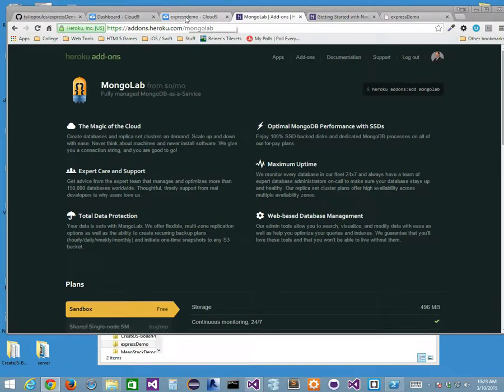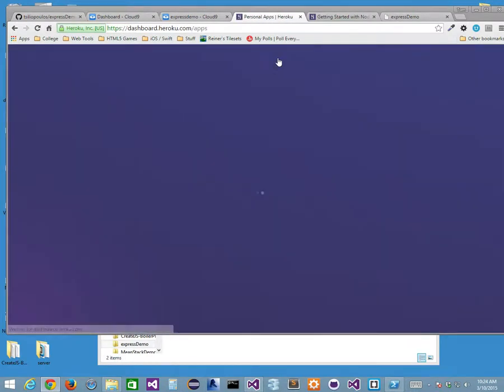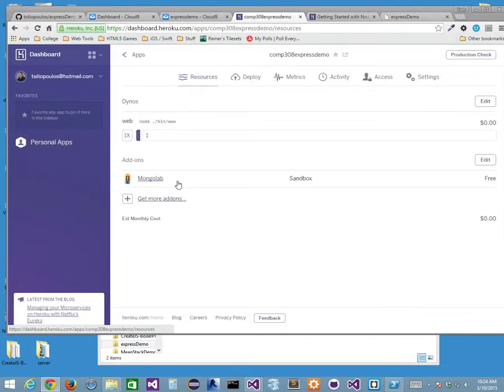If I go back to my Heroku apps and look at my Express demo, I've got the Mongo Lab edition — sandbox — connected. I'm not using it right now, but we're going to use it in the future to connect to for the demo. I now have a connection to Mongo Lab that gives me MongoDB access. If I want to create a Mongo database, which we'll talk about next week, it can all be online. I've done Heroku deployment and talked about connecting to Mongo Lab.